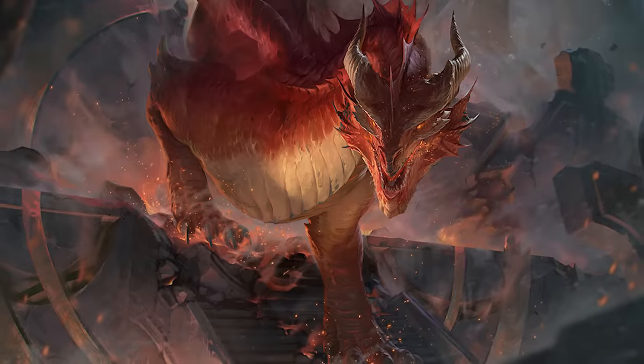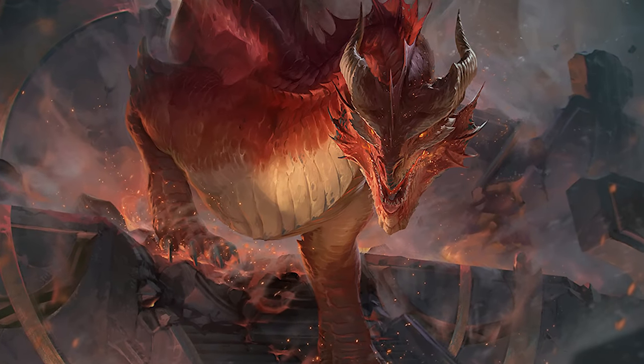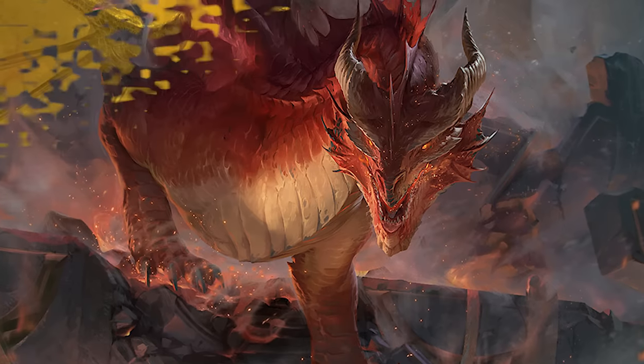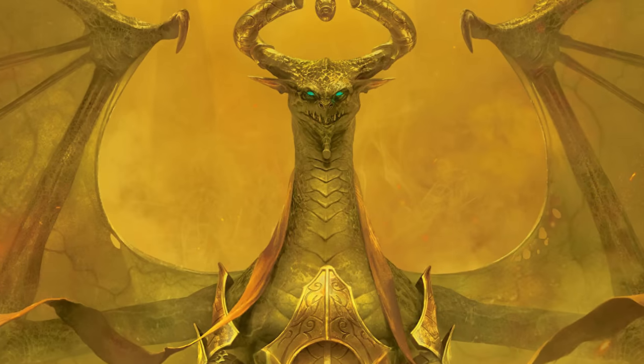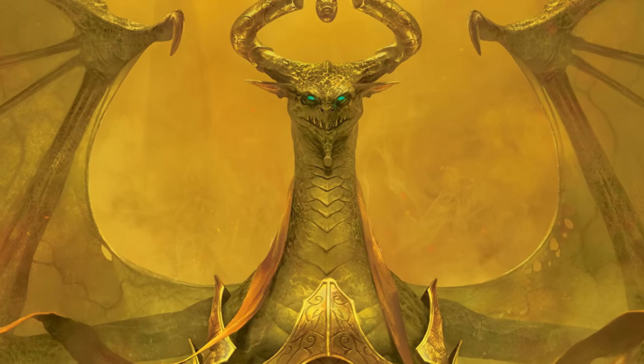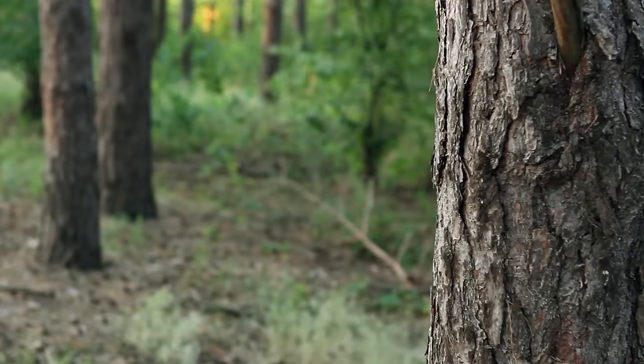Like their red dragon ancestors, they are imperious and conceited, but they also have the forethought and understanding to recognize the only way they stay on top is by knowing when to unleash that ferocity and when to hide. Like other hybrid dragons, their breath weapon is also a combination of both parents.